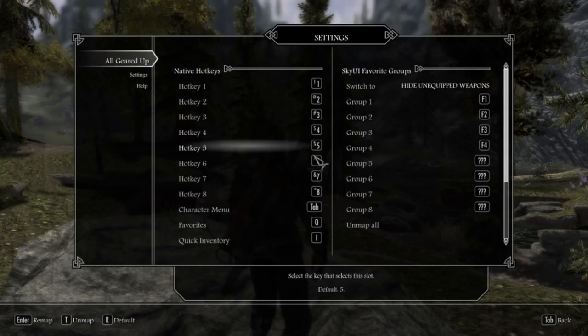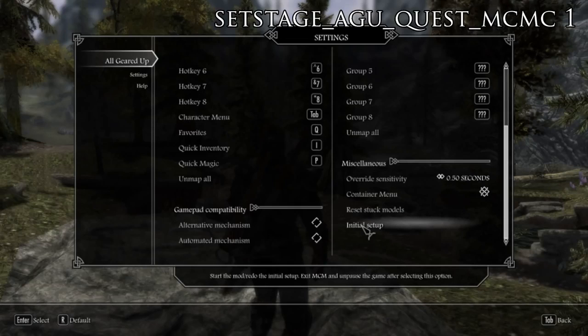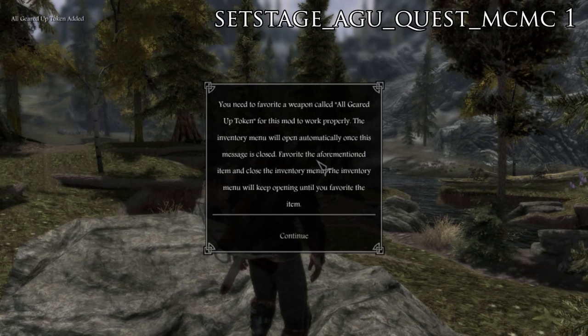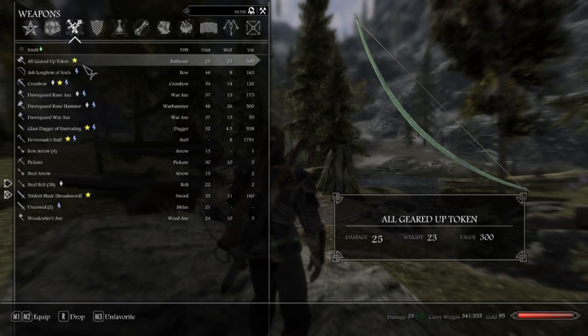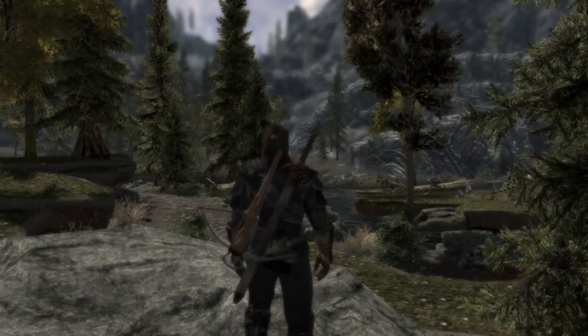If you don't have the MCM menu or SkyUI for any reason, there is a console command appearing at the top right which will allow you to do the same setup sequence. Scroll down on the right-hand side and go to Initial Setup. Click it, highlight it, then exit the MCM menu and a message will pop up. You need to favourite a weapon called 'All Geared Up Token' for this mod to work properly. The Inventory menu will open automatically — just favourite the item and close it. The All Geared Up Token has been removed, meaning it's been applied and we should be good to go.